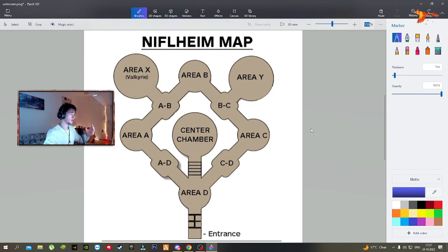Here's a picture of the full Niflheim map maze. The entrance is where you get into the maze near Sindri's workshop and the World Tree. The center chamber is where you need the Anchor of Fogs for the realm tears and chests. In the video I started and went to Area D, which is the main first area you clear out. Then you take a left and clear out Area A.